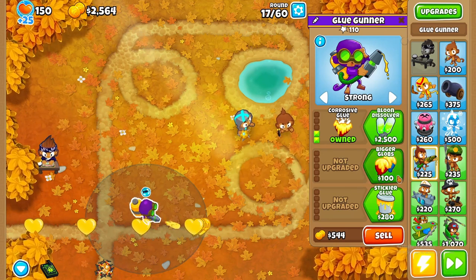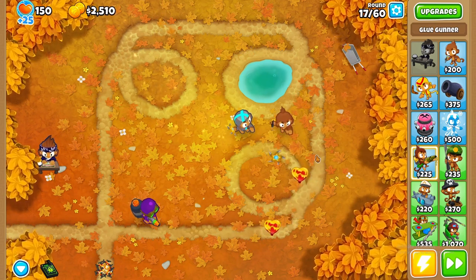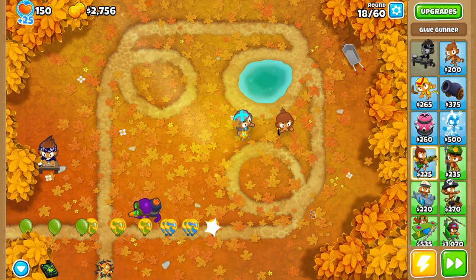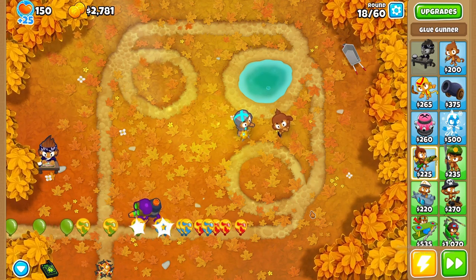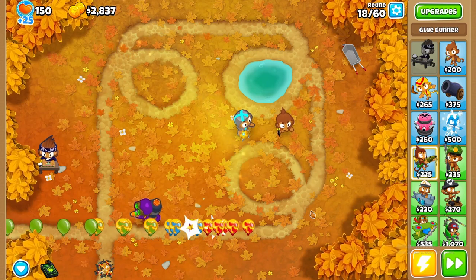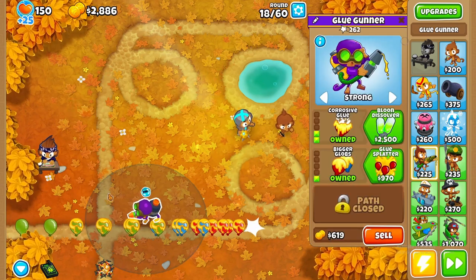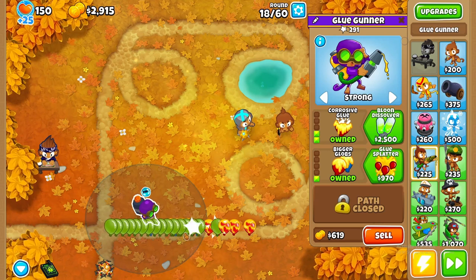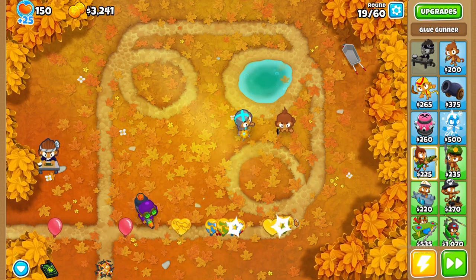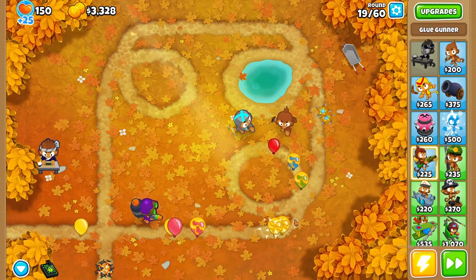I'm going to upgrade this guy further. This is where the game gets really weird - you see those heart-shaped balloons? These are regrow balloons. If you pop a heart-shaped regrow balloon, it will regrow its layer if you don't pop it quickly. This glue monkey is really taking care of things because I set it to corrosive.